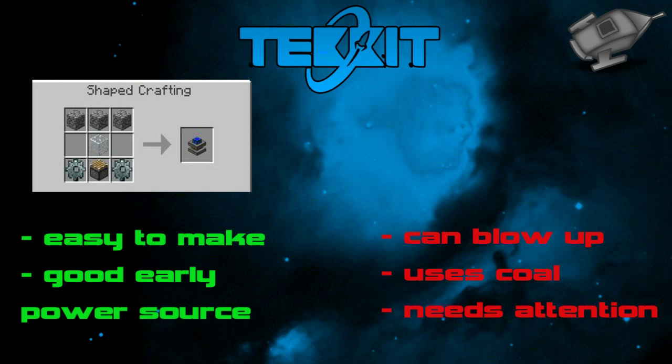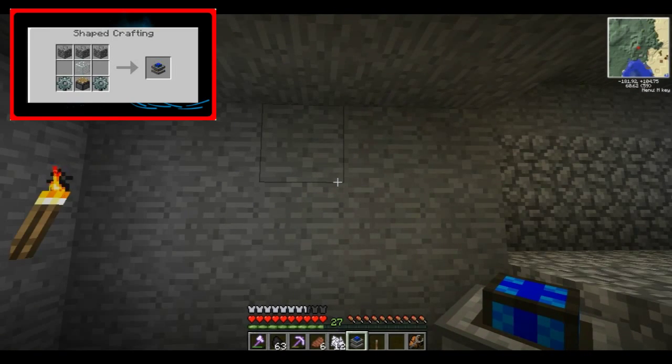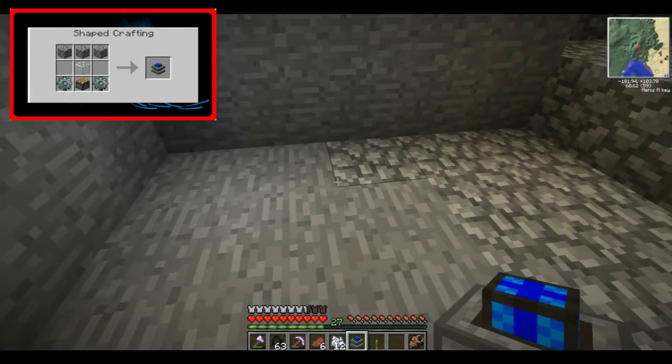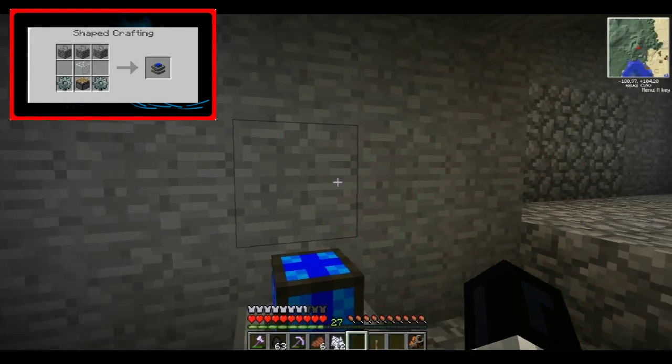The pros and cons of the Sterling Engine: pros are it's quite easy to make for what it does — it powers your machines for the time being, and I think it's the best early source of energy you can get. For cons: the engine can blow up, and if there's anything next to the engine there's a chance that could also get destroyed, which is really annoying. It uses up coal, which means you have to keep going to get more. The last con is the engine needs to be watched over as it can blow up, and it can also stop, so you'll need a wrench to start it again — you don't want to be watching it 24-7 when you could be doing other important things.